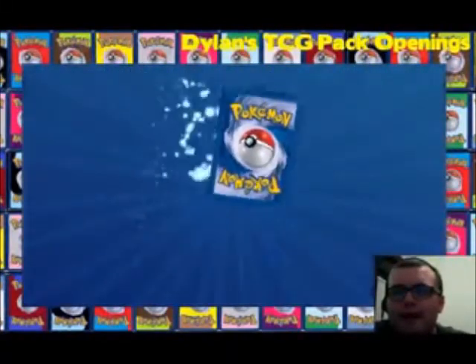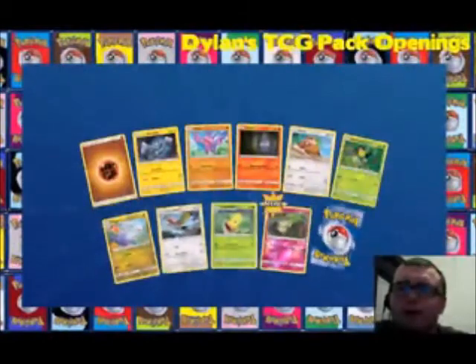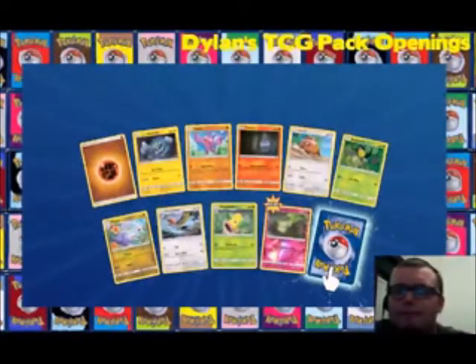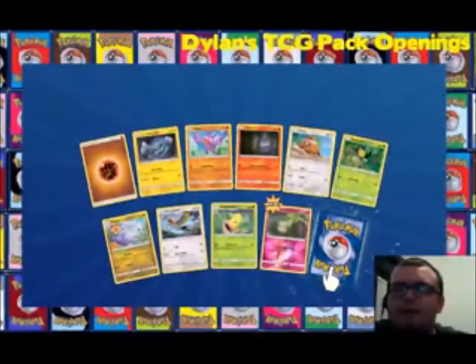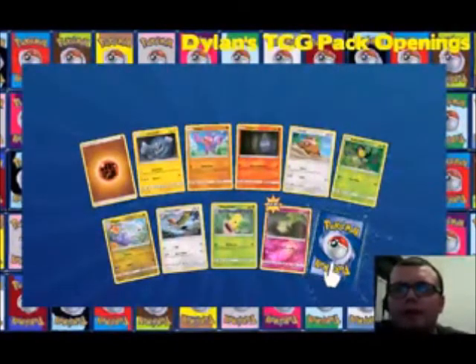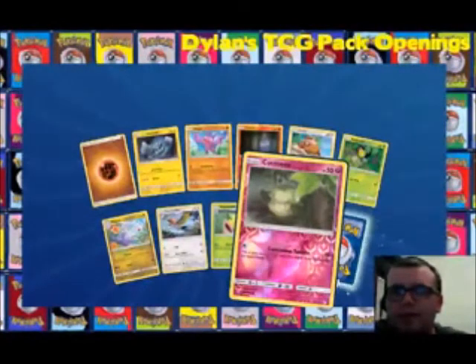Hopefully something not too crazy. Because if we get a rainbow rare, I'm done — I've gotten pretty good pulls and have two rainbow rares on here already, yet to get one physically. Looks like our only common we got is our reverse. That is new, so hey.